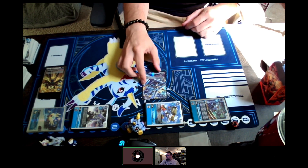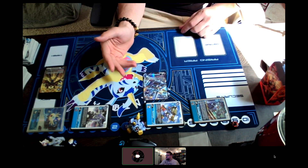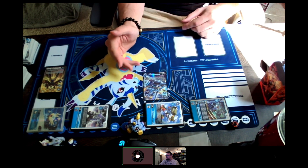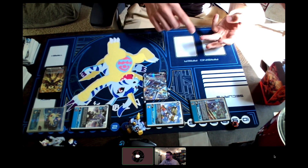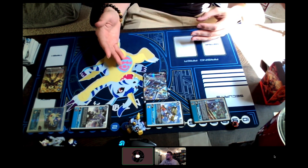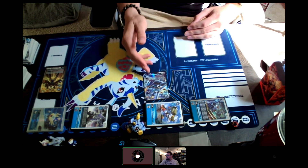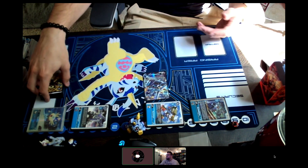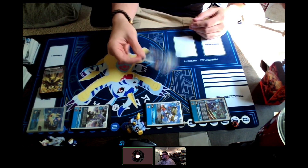And also, it re-stands like crazy. The effect says: when an effect adds a card to your hand, you may unsuspend one of your Digimon. So you can do it at any time — it's optional. It can be off of a card draw from Kiara Mon, it can be playing Estrabi to search, playing Boko to search. Literally anything — as long as you just hit the target or you're able to bounce with something, you re-stand. And you don't even have to re-stand itself — it can re-stand anything, like Susano.